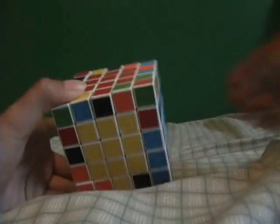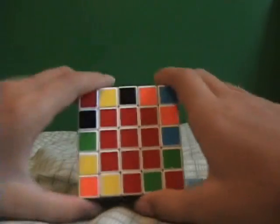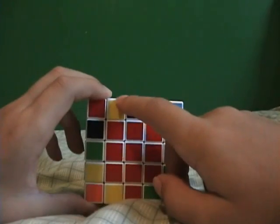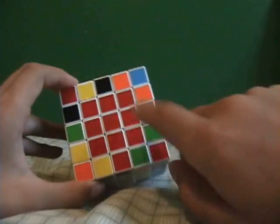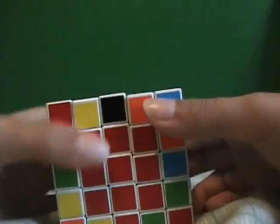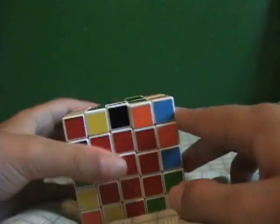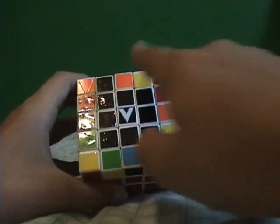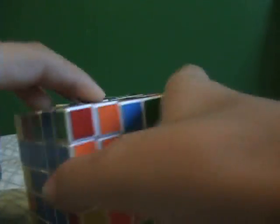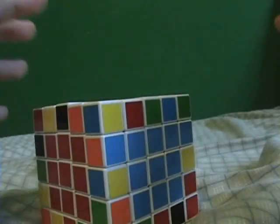What you would do is just solve your edge pairs normally until you have four edge pairs left. What I normally do is solve these black ones, and then these bottom yellow ones. So that only leaves this one, this one, this one, and this one — which is four.